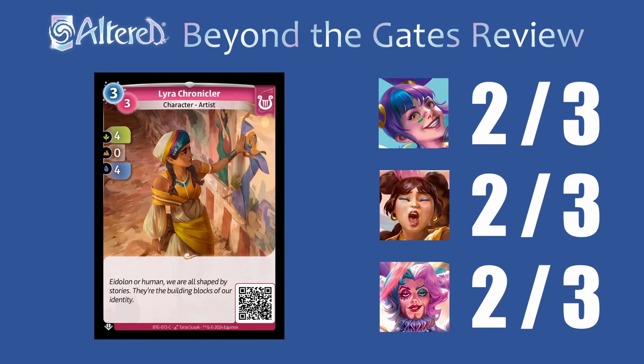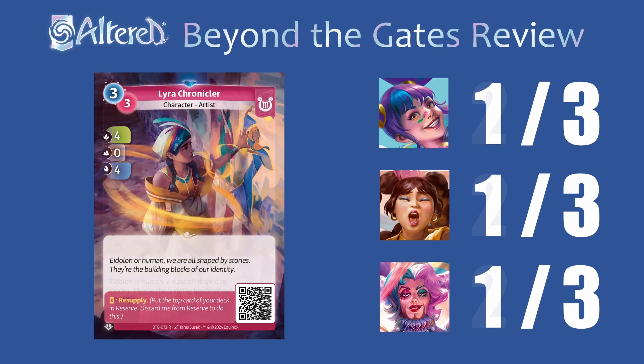Before we had the full set, Lyra Chronicler was pretty much a must run, but now I feel like there's a lot of competition from other cards with pretty decent stats. This is definitely an alright card everywhere, but it's a little bit weaker than similar cards from other factions, and I think it'll be something that gets replaced quickly as more cards come out in future expansions. For the rare, I've already talked about this support ability and it's not something I'm a fan of. Even in Fen, I think it's just better to run a stronger rare than to have something like this, so I'm giving this 1s everywhere.